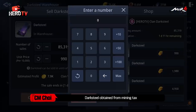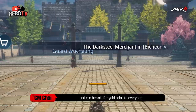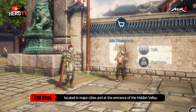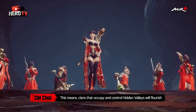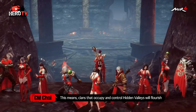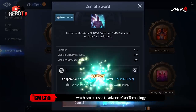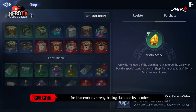Darksteel obtained from mining tax is automatically stored in the clan storage, and can be sold for gold coins to everyone through the Darksteel merchant located in the major cities and at the entrance of the Hidden Valley. This means clans that occupy and control Hidden Valleys will flourish through abundant resources, which can be used to advance clan technology and register special items in the clan shop for its members.